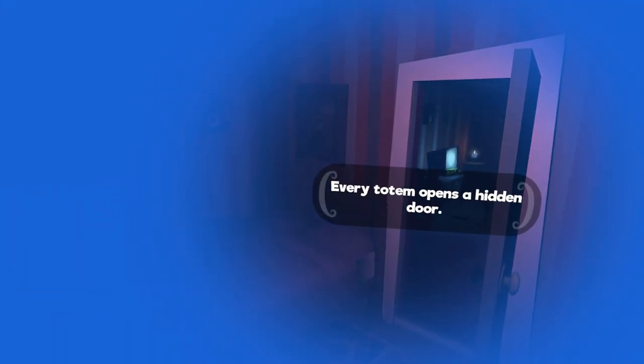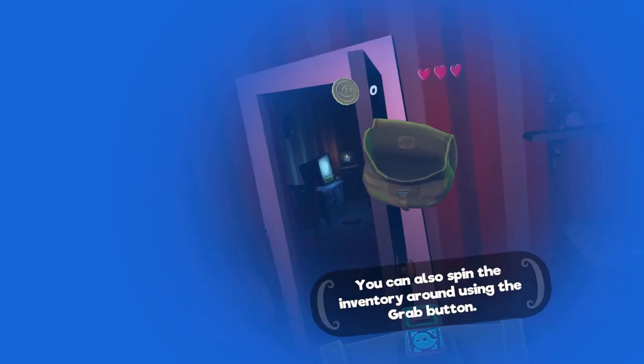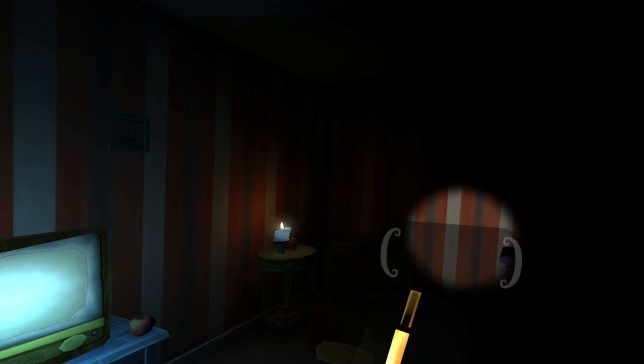Access the hidden door. Every totem opens a door. To find it, you'll need to inspect the totem — use your hands. Look for the room that matches the image on the screen. It's somewhere... What does it look like? It's got a candle somewhere.